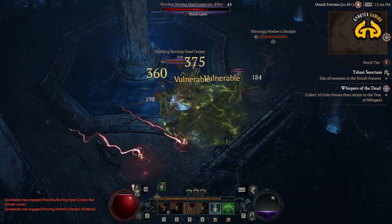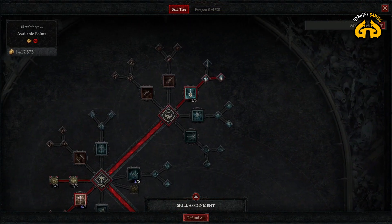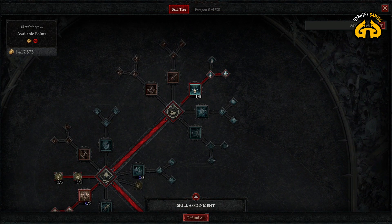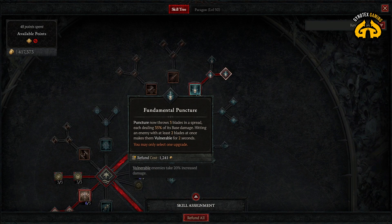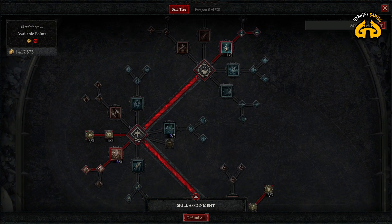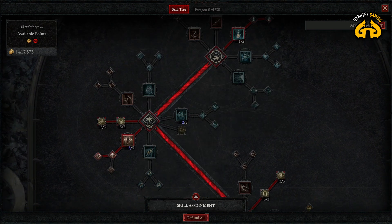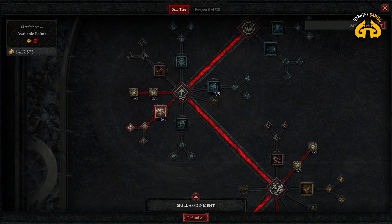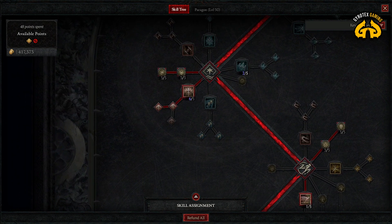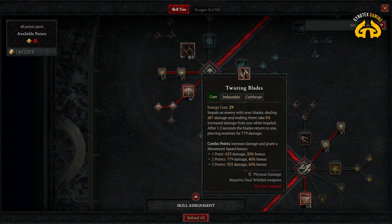Let's go through this. So here is the build. I am still staying with puncture to generate energy and to spread vulnerability by taking fundamental puncture and throwing three blades in a spread. I think that's pretty standard for all of the melee rogues who are trying different builds. I still believe puncture is good, but flurry is still vastly better than Twisting Blades.